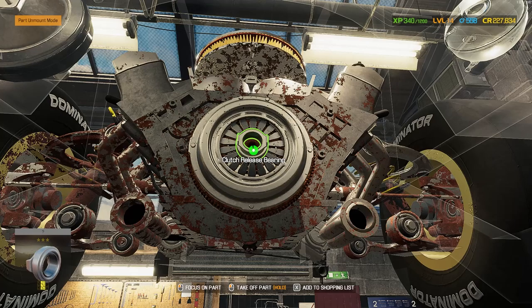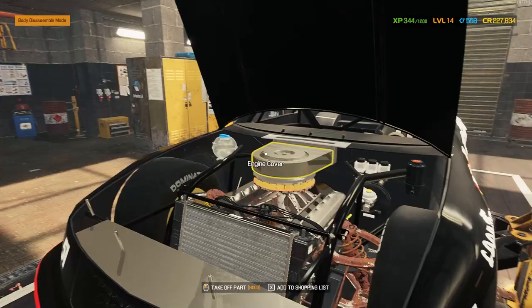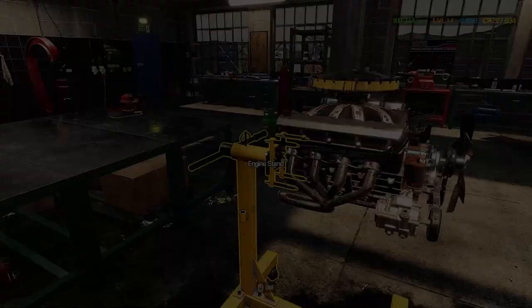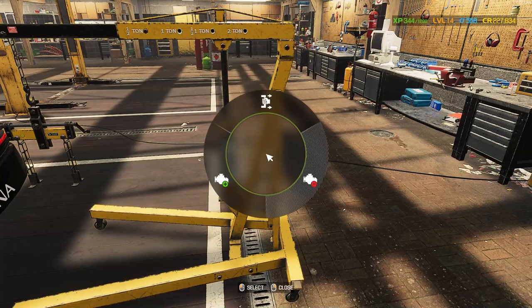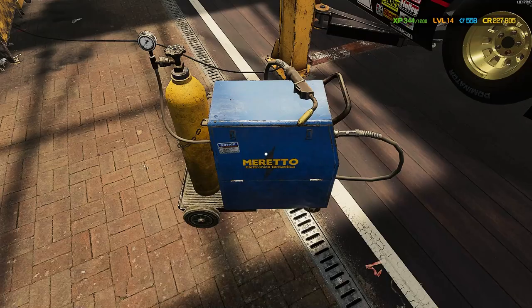Remove the clutch release bearing and pressure plate while we're down here. Get that clutch plate out and take care of the flywheel. We'll get this engine cover out of the way, then grab the cherry picker engine crane. Move over to car lift A and get this thing out of here. The motor has now been removed. We can go put it on our engine stand - and there it is. It looks legit too. It really does look like a cut motor from the era.